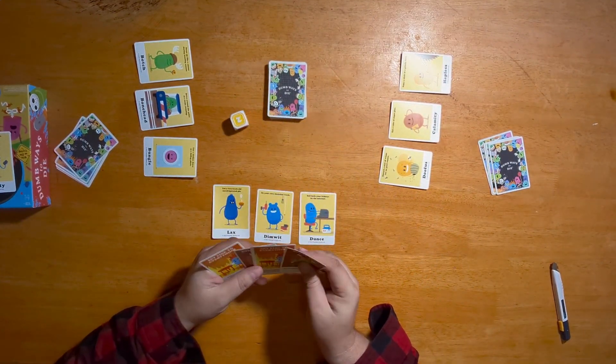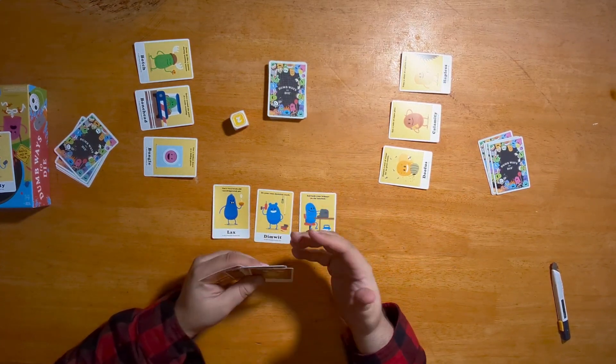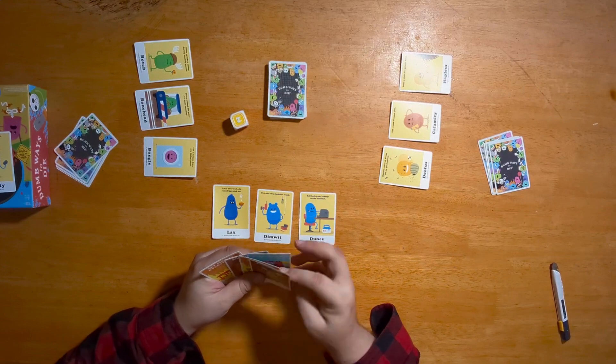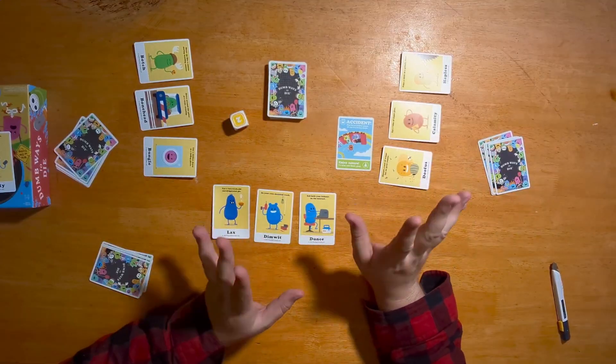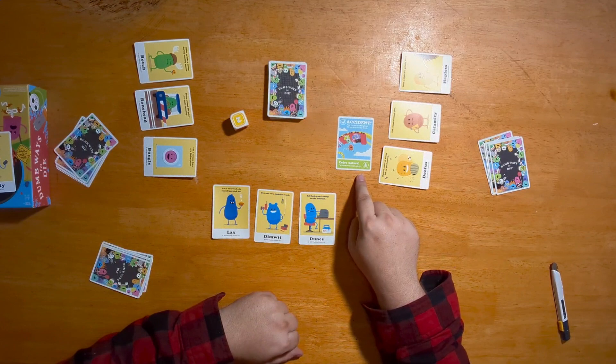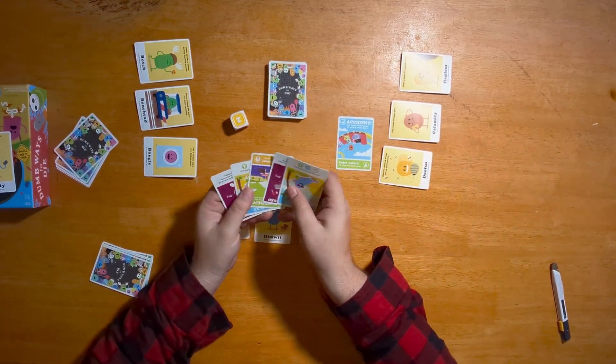Death cards are only played off the top of the deck, not from your hand. On your turn, if you roll two actions, you can either play cards from your hand or draw cards. For example, you might play an accident card and choose somebody to put the accident upon — like a roller coaster ride accident where someone's falling out.